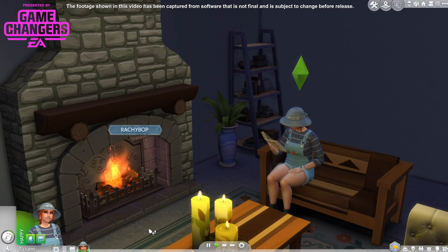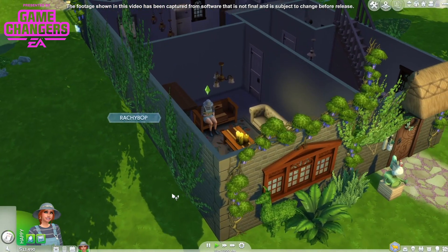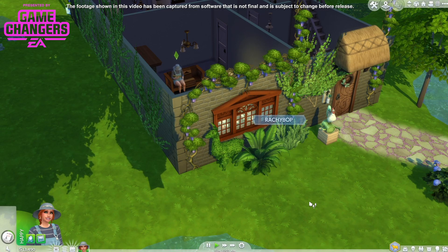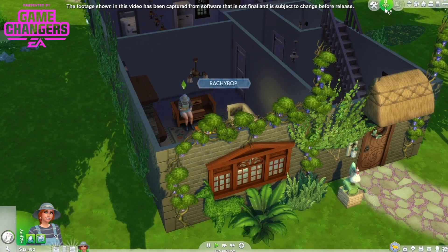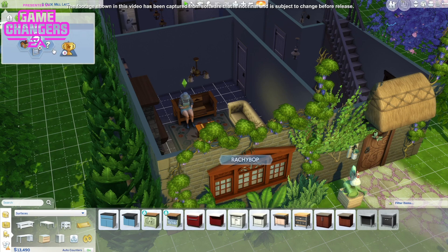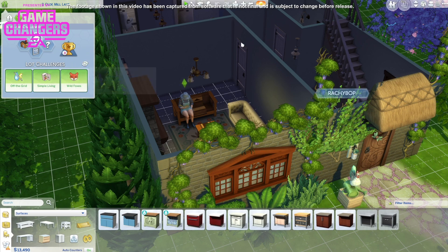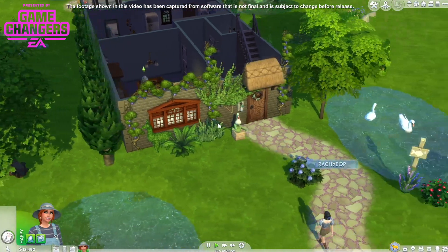We have been shown a little bit by developers and I'm hoping that will be enough to get me by. Currently we have got the lot traits of off the grid, one that spawns in the foxes, and simple living. Simple living comes with cottage living and requires ingredients to cook all recipes — so you can't just go in the fridge and cook anything. You have to get the ingredients to cook, and wild foxes are gonna appear, so we really need to be protecting our chickens.